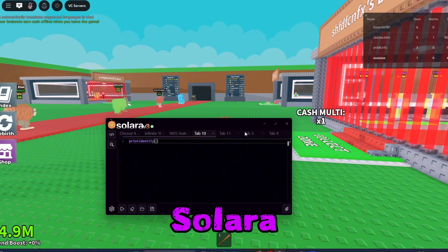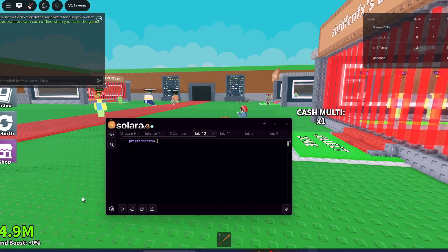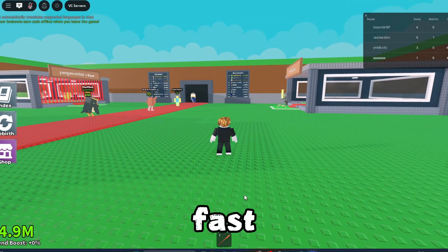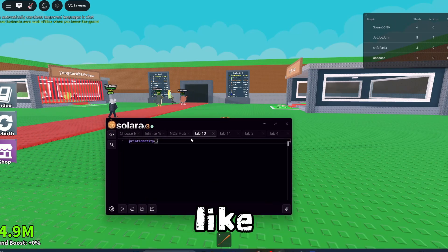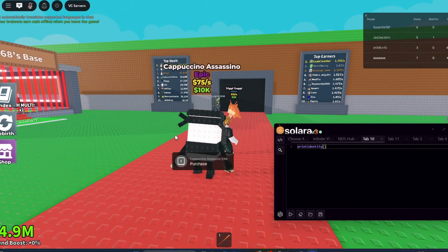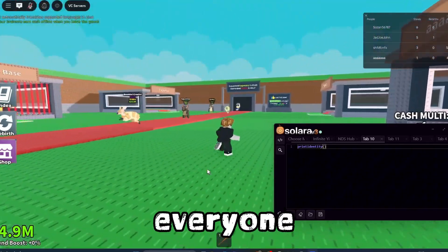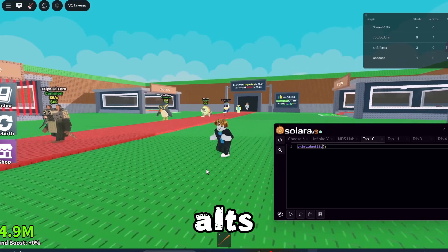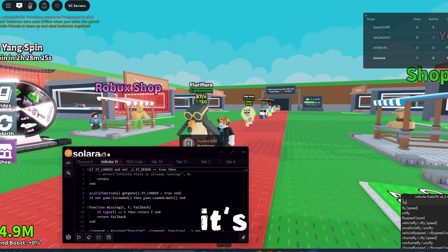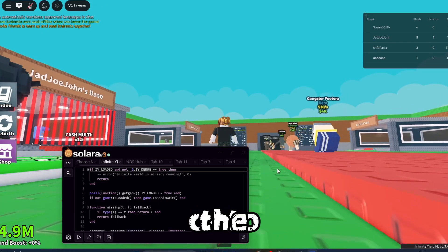The first option is Salara. I know what you're thinking — Salara's terrible. Yes, in terms of power it's probably one of the weakest executors. I've done the UNC test — it's only a level three and only a 65% UNC. But they update fast; Salara is usually the first to be updated for the newest version of Roblox. I think it's undetected as well — I've been using it on alt accounts and haven't gotten that client modification warning. Use alts and you should be fine. It's free, keyless, and it works completely fine.